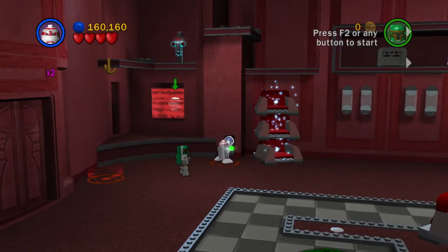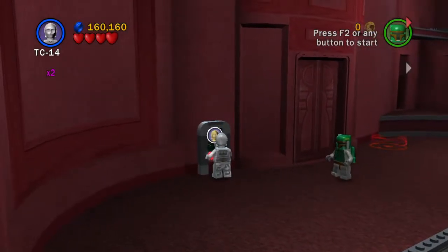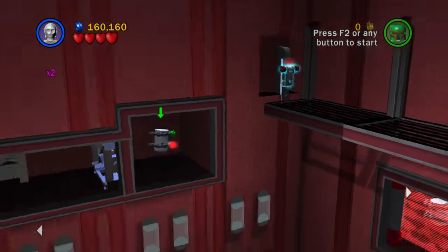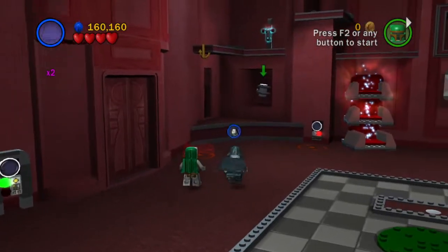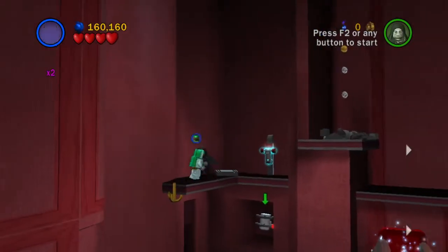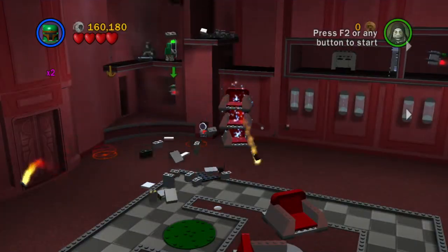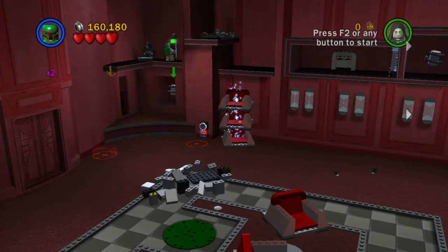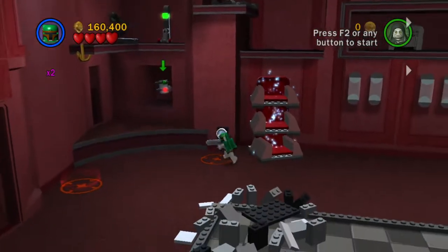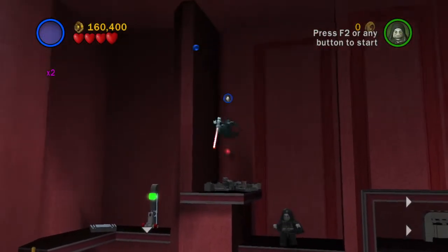Let's do that first. That opens up that minikit for us. And this one over here - okay, lowers down that part of the bridge. So it looks like it's all coming together here. We use this - bunch of pieces fall from the sky. Let's fly... I was meaning to do that better, but obviously that didn't happen.